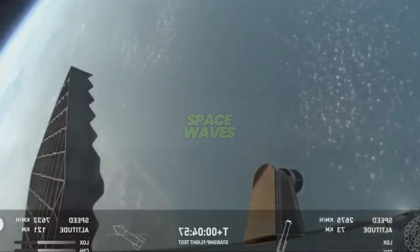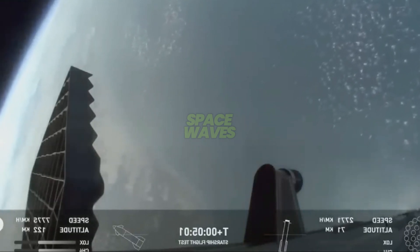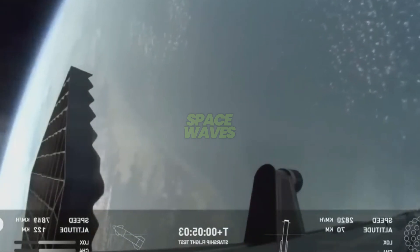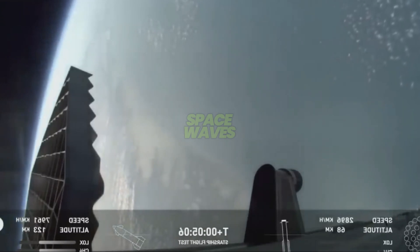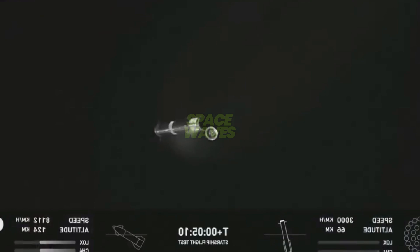Meanwhile, Starship will continue to coast after it reaches orbit for about 40 minutes or so, up to an altitude of 214 kilometers — but it's still got a ways to go there, currently accelerating past 7,500 kilometers per hour in velocity. Just look at those great views of the booster coming back. The Gulf coastline there just looks absolutely gorgeous. Starship is on a normal trajectory, and we hear nominal trajectories all around.